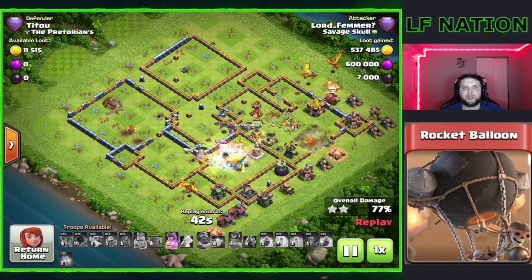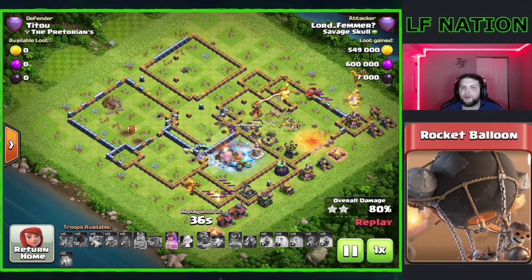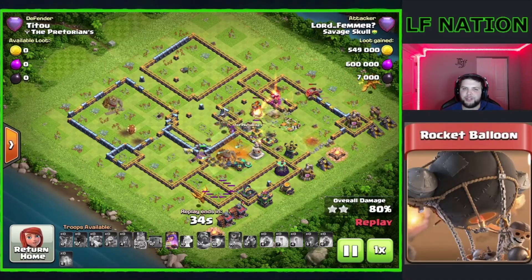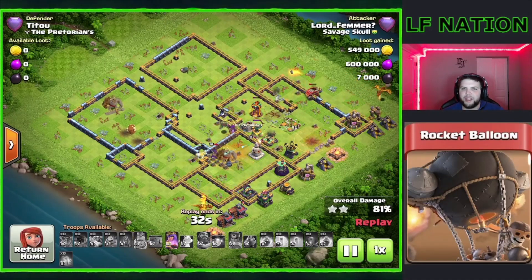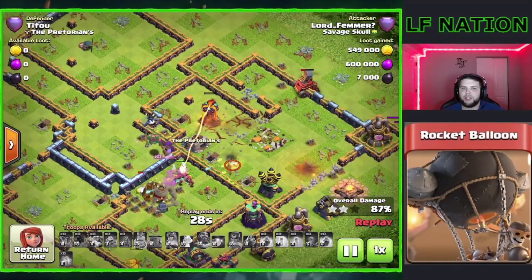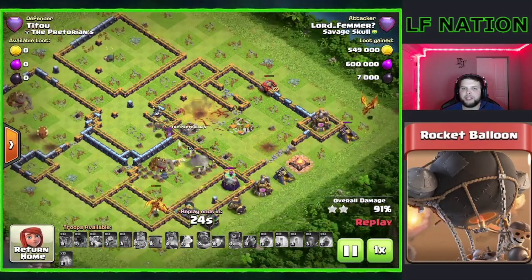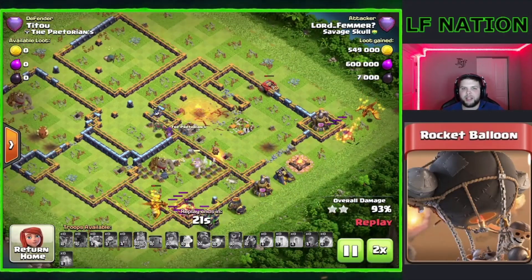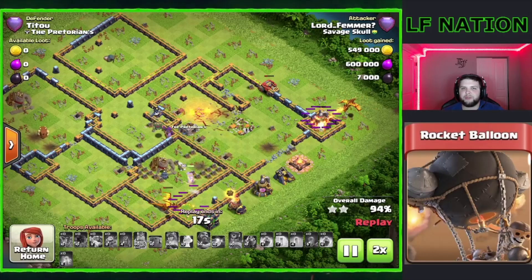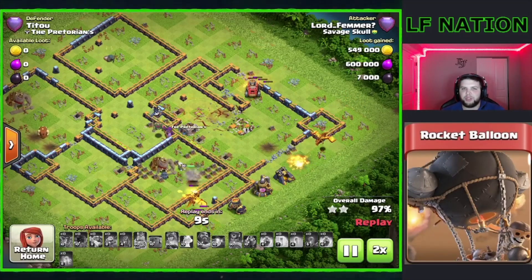A lot of our troops in the middle of the base got torched by that single-target Inferno because we had a Skeleton Trap distracting us, so a little frustrating there. But our Flame Flinger is going to do the job for us, come back up, and retarget the single and take it out. Then we're going to use our Queen ability to get through some of these defenses, and we're going to be able to easily finish off this base. Still got a couple of Super Dragons alive, still got the Flame Flinger and the Queen, so this base was just absolutely crushed.